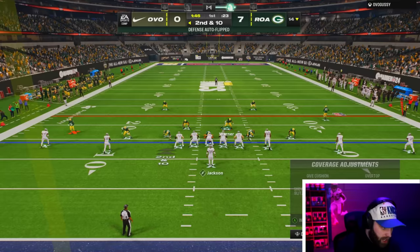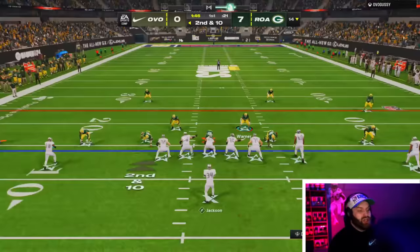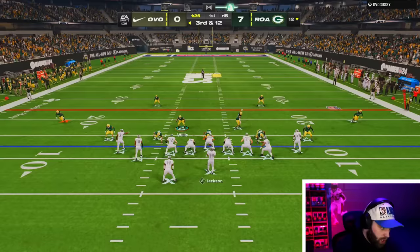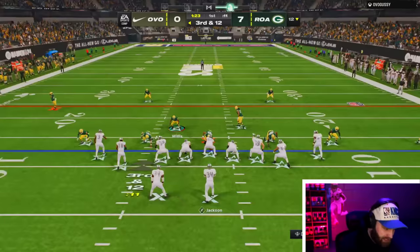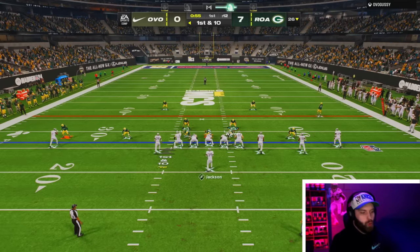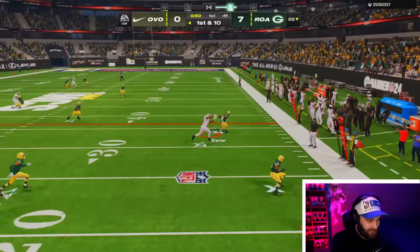Let's play some defense — just one stop and we can take a two-possession lead. He's shown us two different empty formations; a good empty player is very hard to play against. We might have gotten him quickly out of empty — he's already in tight formation. Going to send at least one corner. Corner out — you can't play much better defense than that.